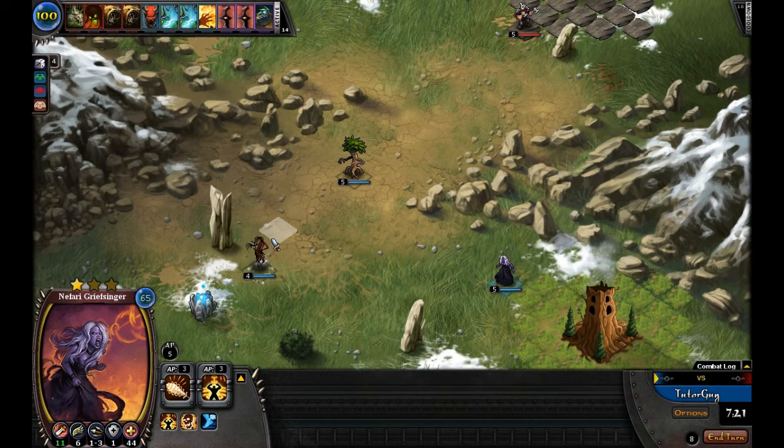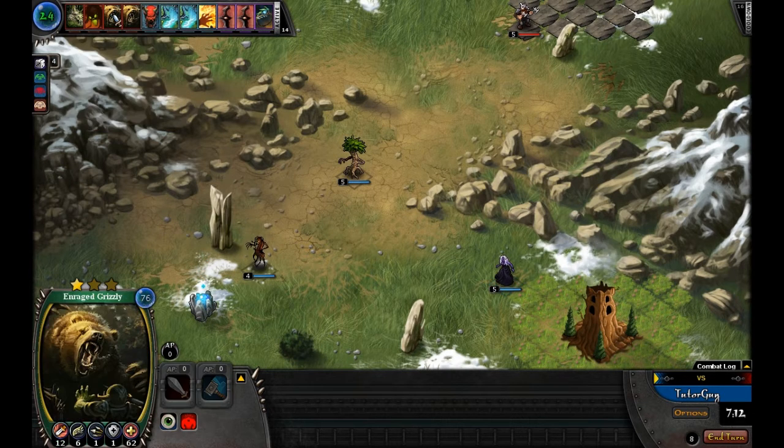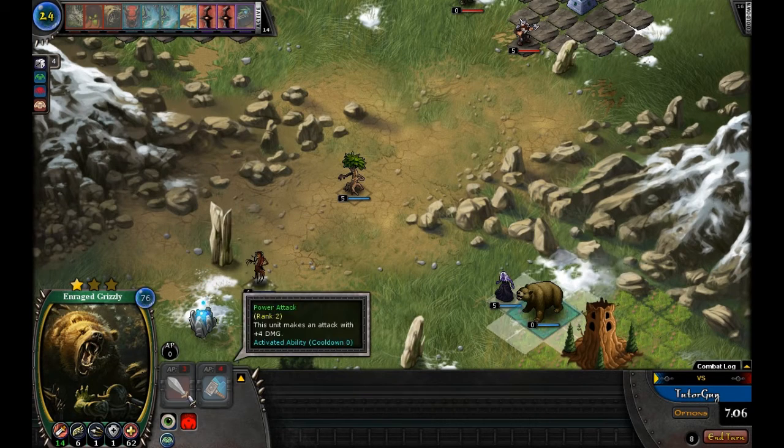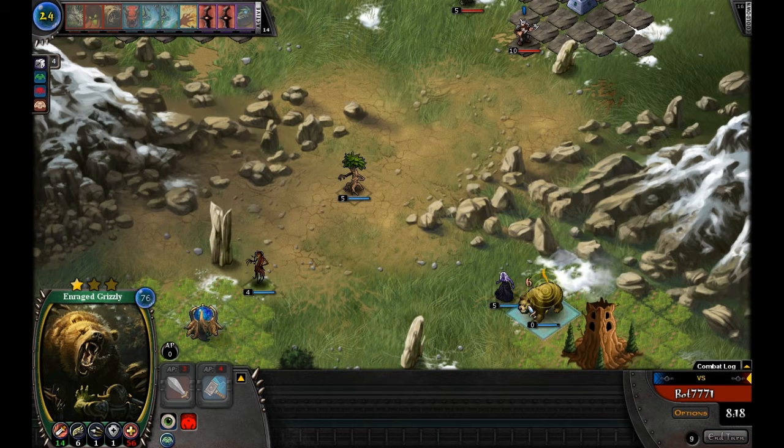I'll go ahead and throw down an Enraged Grizzly — a lot of hit points and pretty good damage, plus he has some detection to pick up stealth units. I left my Enraged Grizzly too close to my own Grief Bearer and she caused 6 damage even to my own guy. The computer is using a Dwarven Wind Fury: 2-to-5 range, 10 damage, 6 speed, 1 defense, 51 hit points.